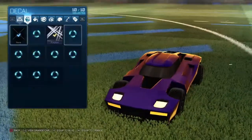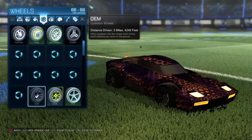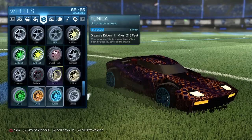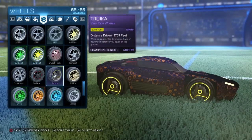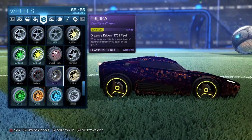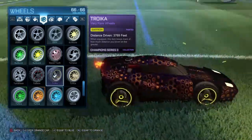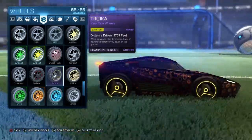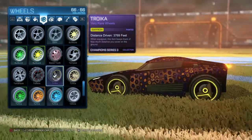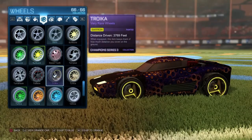I'll just show you on a car quickly — I know it's not exactly going to be perfectly showcased, but there you go. They are the saffron troikas. They look quite different to the normal troikas because the normal troika is a sky blue. So this is quite a nice change if you just want a yellow paint job with some simple yellow wheels. Good luck to you all and I'll see you in the next one.